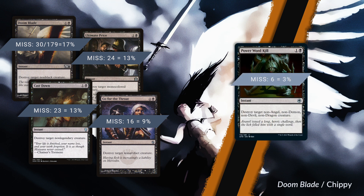In Alaesis I've got 179 creatures—counting creatures full stop, not token-producing spells or anything like that. Here's the rundown: Doom Blade misses on 30 of 179 creatures, that's 17%. Ultimate Price misses on 24 creatures—13%. Cast Down misses on 23 creatures—also 13%. Go for the Throat misses on 16, which is 9%. Power Word Kill misses on just six creatures. That's 3% of the creatures in the cube. Six misses in the entire cube. That's pretty remarkable.